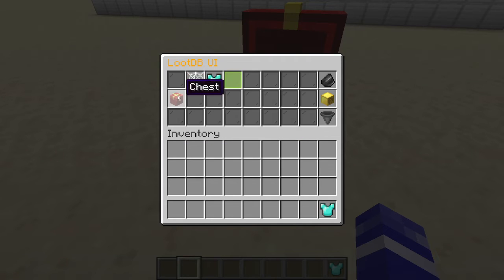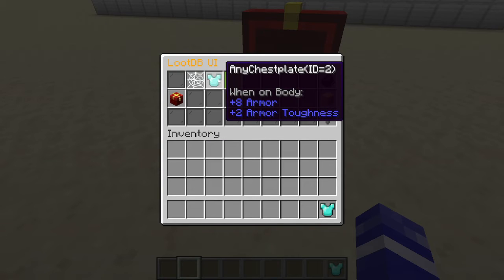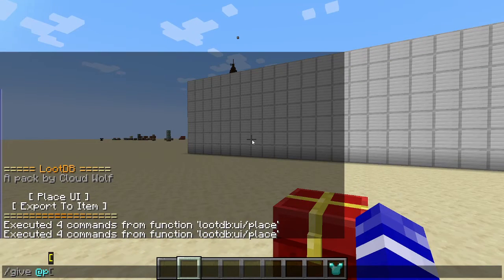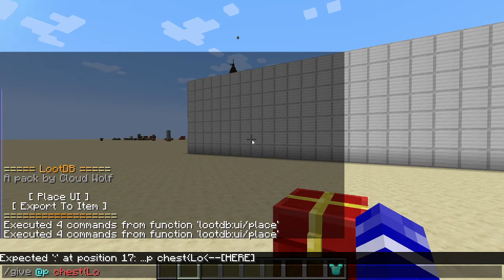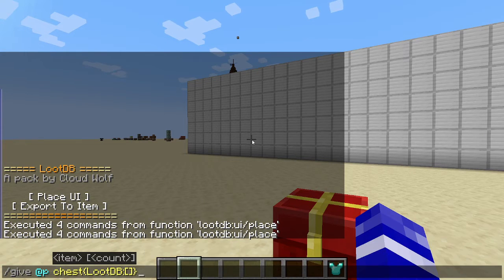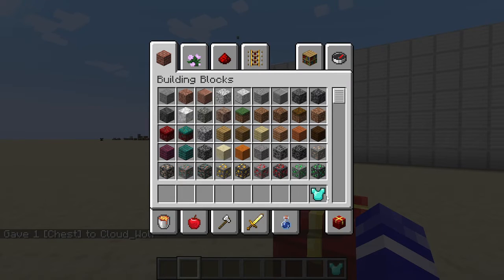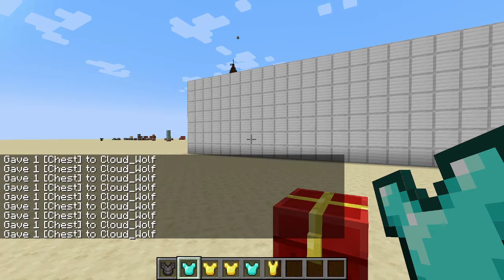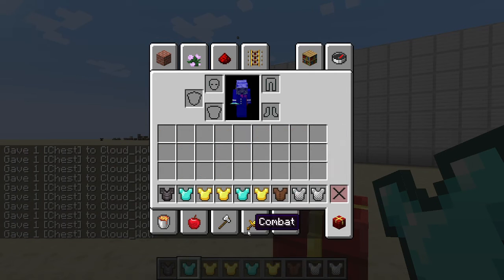If you want to actually use this loot table, clicking anywhere on the left side takes you back to the main menu. To use the loot table, you give yourself an item — I like to use a chest, but you can use any item — with custom NBT that says lootDB, containing an array of tables. Each entry has an ID (the loot table ID) and a count (how many times to roll). So if the ID is 2 and the count is 1, you'll get one roll. Running it gave me an iron chestplate; running it again may give different things or nothing if the barrier was picked.